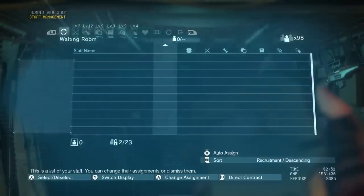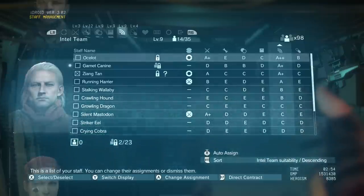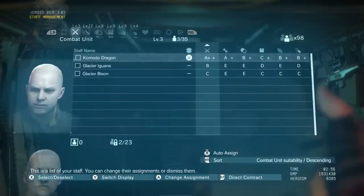So as you guys may know, right bumpers — or whatever if you're on Xbox — these are your different management teams. Some of these unlock later.